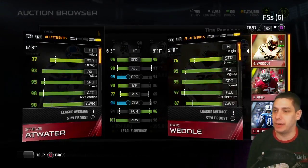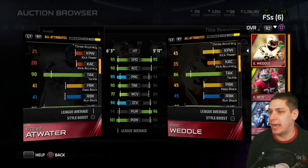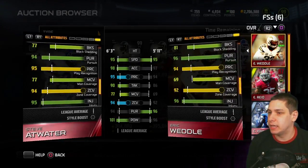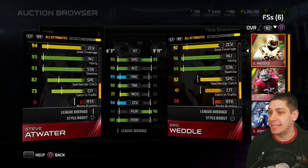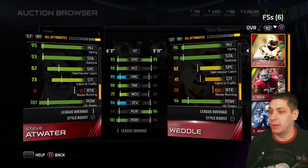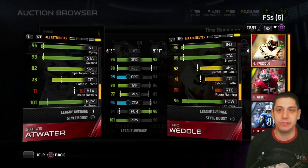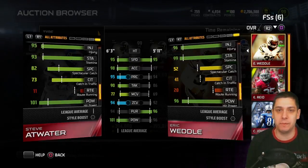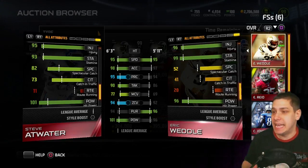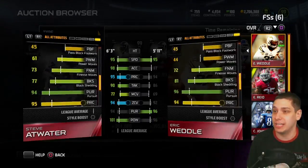I still think Steve Atwater is gonna hold up very very well against those guys. Looking at some of these other attributes — his spectacular catch, if you compare that to Eric Weddle, it's 30 higher. I think that's pretty substantial, as well as the fact that he has 73 catch in traffic. Those types of things are going to be nice because a lot of the interceptions you try to go for with your safety, especially when people try to face-catch on you, are gonna involve a spectacular catch or catching in traffic. So it's nice to have boosted attributes in those areas, in addition to the fact that he has decent pure catching as well.